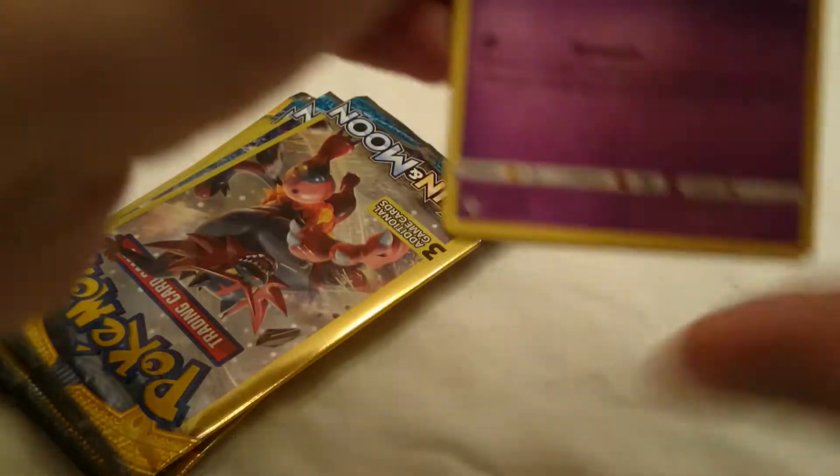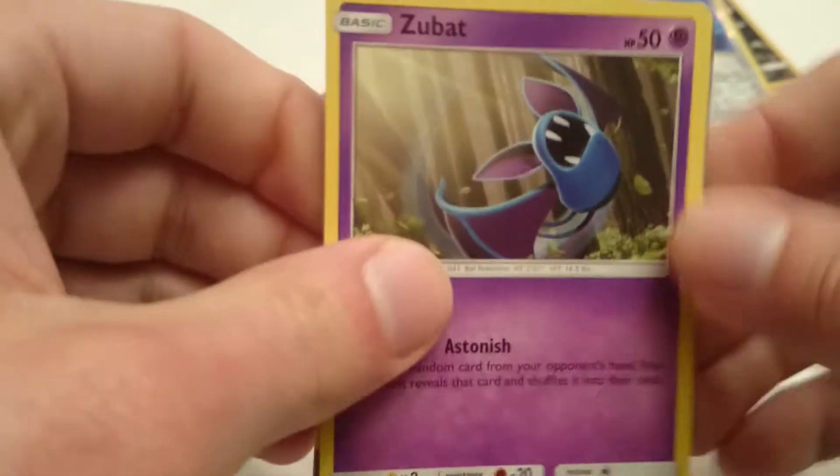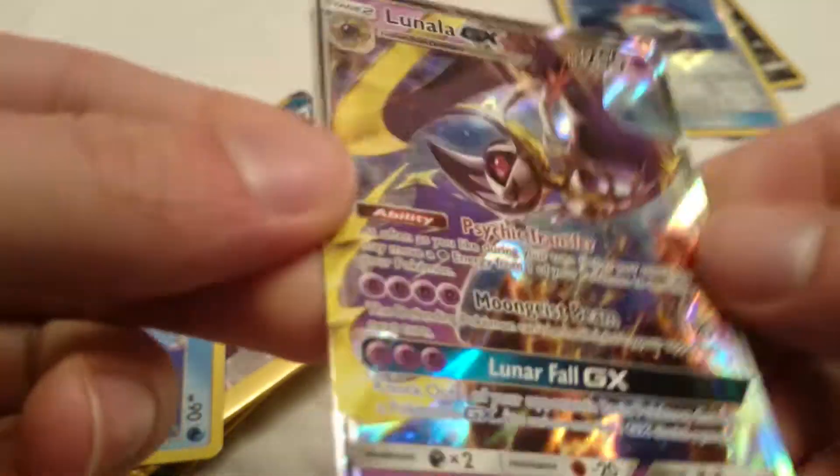What do we got next? I see something good, can't lie. Zubat, a Brioni, and a Lunala GX. Boom boom boom boom! Look at that, beautiful.